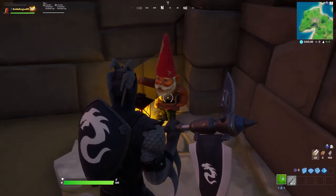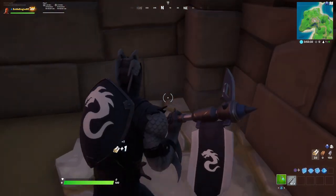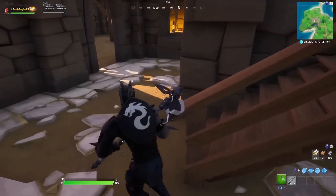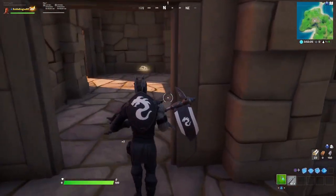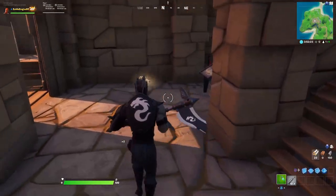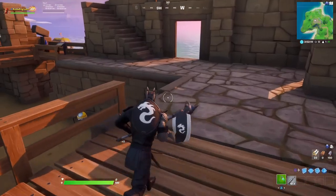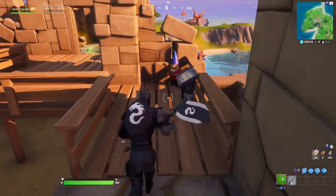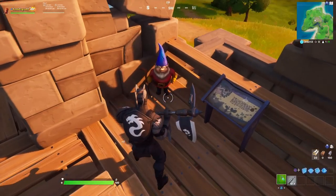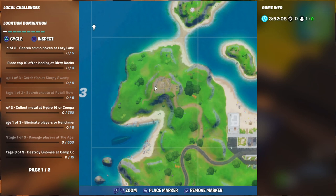There's the exact map location. Now you're going to have to get out of these steps and go to the second floor. As soon as you get to the second floor, don't go up the steps yet — go out and you're going to have one on your left. There it is, that's gnome number 4.